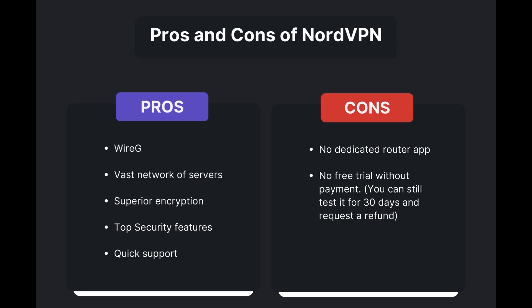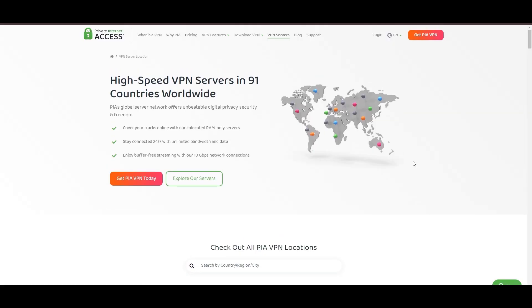Advantages of using NordVPN for Black Squad include fast and reliable connections thanks to the WireGuard protocol, a vast network of servers for global access, superior encryption and security features, and round-the-clock customer support. However, it's important to note a few limitations: absence of a dedicated router application and lack of a free trial option. Overall, NordVPN is the best VPN for Black Squad.